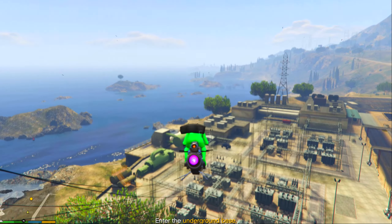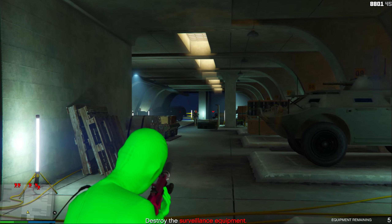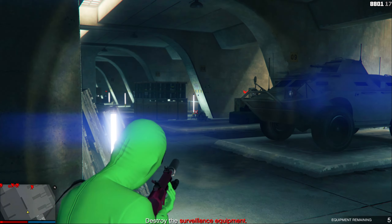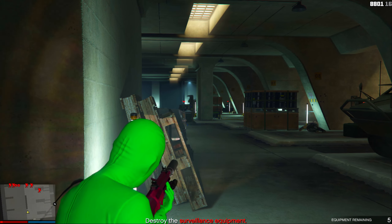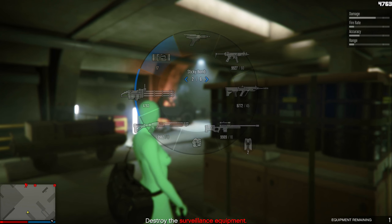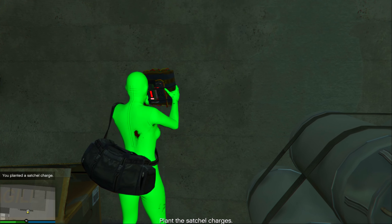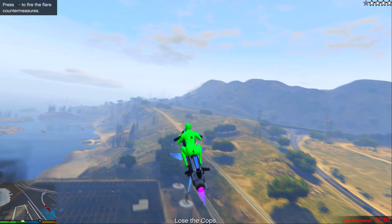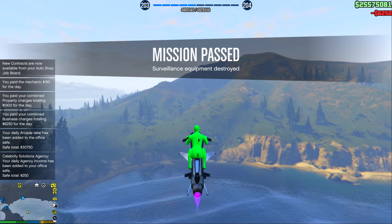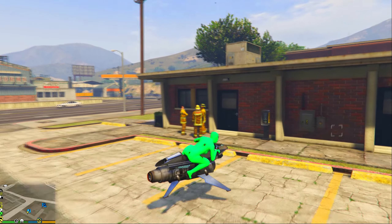For the first contract mission I had, I followed a car all the way to a little oil refinery, went underground, took out some people, and destroyed some objects. Pro tip: make sure you have armor and snacks when doing this because you can get taken out. The objective is to destroy targets in the underground base, then place stickies on the walls — you get three. After that, dip out of the underground base and you get the $52,000.